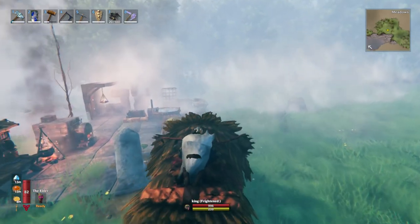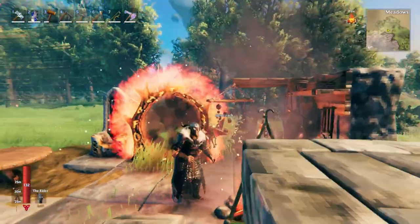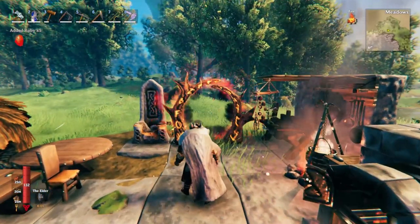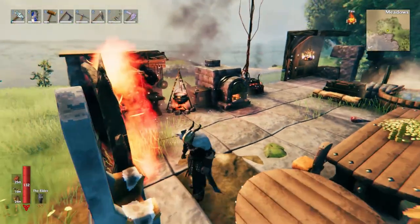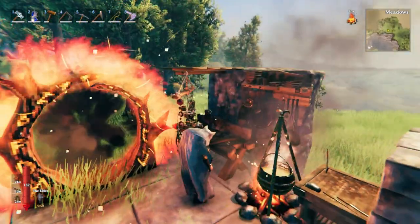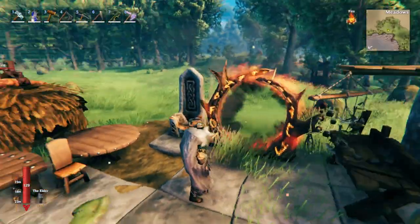There's also a spice rack. The portal now has a new visual effect — it has a suction-like appearance as things go through it, which is kind of cool. The spice rack is quite cheap to craft.